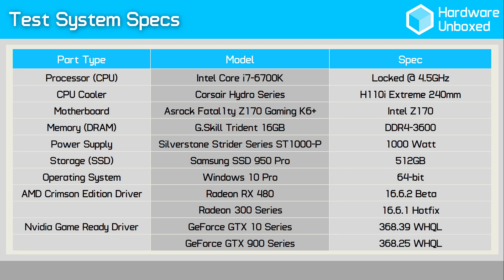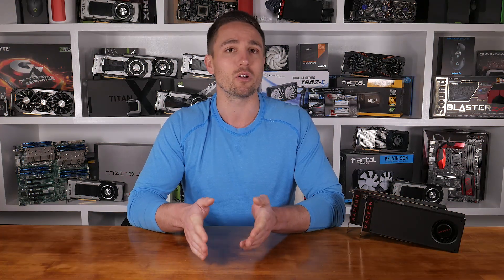All tests were conducted using my GPU test rig, built inside the Corsair Carbide 600C with an Intel Core i7-6700K clocked and locked at 4.5GHz. For a full list of the system specs, please check the video description. You'll also find a detailed video index there as well. All benchmarks were conducted after a 10-minute warm-up period, as this is sufficient time to get these cards up to their maximum working temperature. I'm using reference AMD and NVIDIA graphics cards unless specified. I'll be focusing on the 1440p resolution for the discussion, but I'll quickly take a look at the 1080p performance as well.